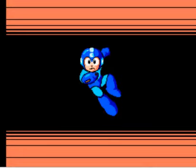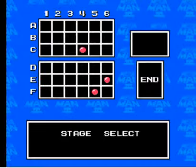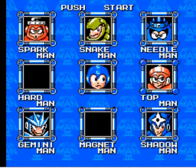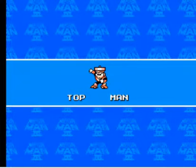And here we are at the 'you got a new weapon' screen — you got hard knuckle. And you turn dark blue when you use the hard knuckle. There's a password, but let's just go. I think I can squeeze the next robot master in, and in that case it is Top Man. We use the hard knuckle against Top Man. Let's do this very quickly so we can fit both robot masters into the video.